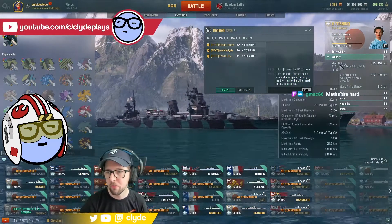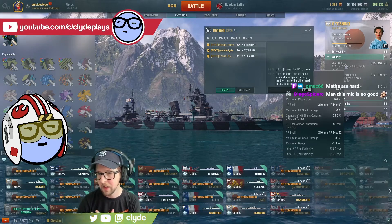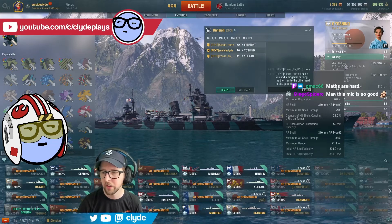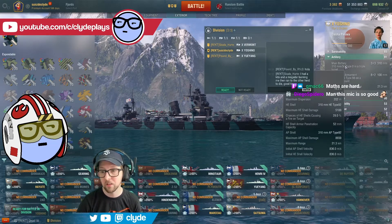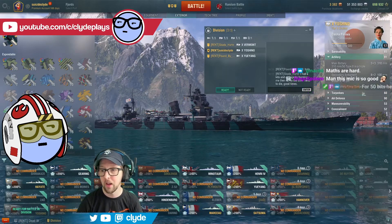Yoshino here — 310mm guns, 52mm, 8G pen, 29% fire chance. I'm looking at a maximum range of about 21k. AP shells topping out at 8,600 with HE at 5,100, so HE there being pretty valuable.